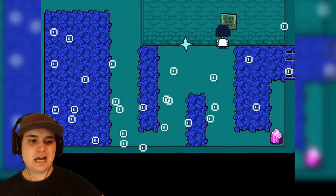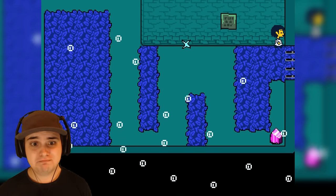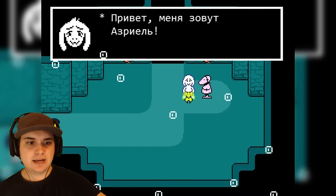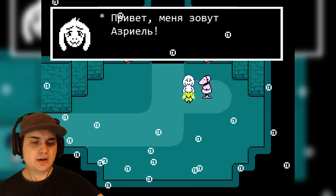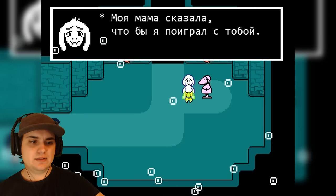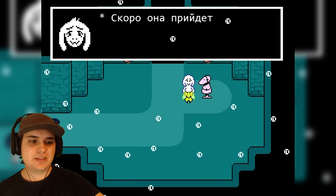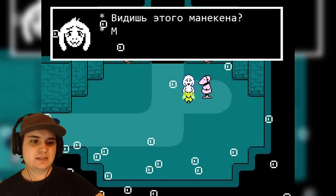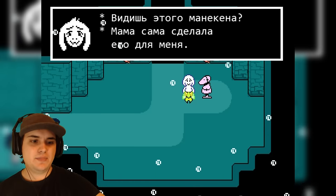We actually got a note I can read. Slide diamond. That was a diamond. Oh hi, what the heck? What are you doing here? Hi. My name is Azrael. My mom said that I should play with you, and soon she won't be here. You see this dummy? Mom made this for me.